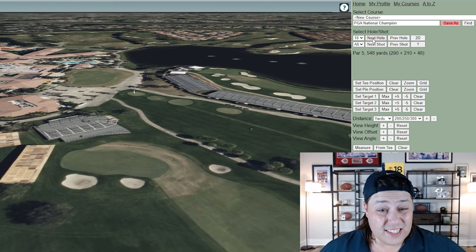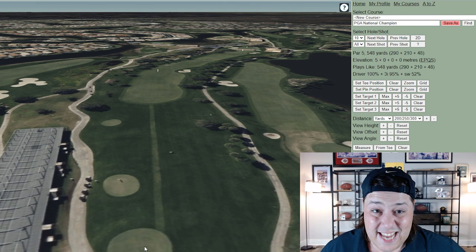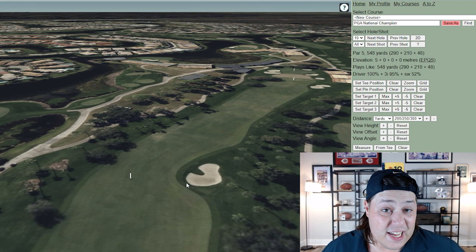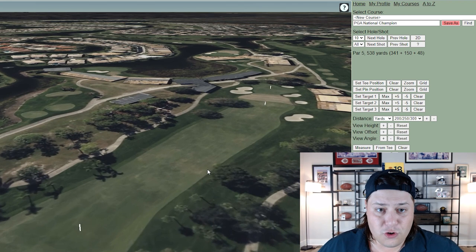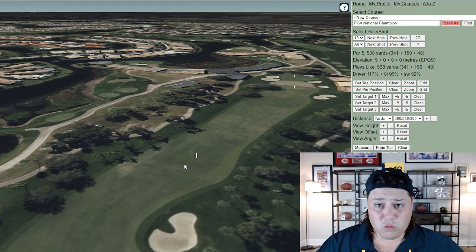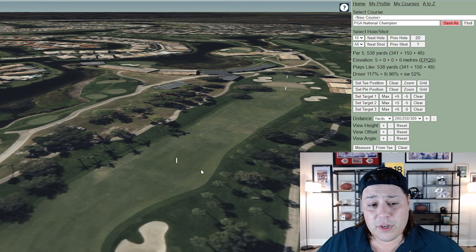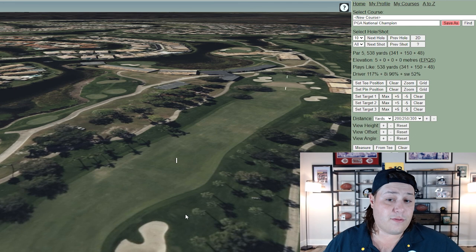Hole 10 is listed as a 548-yard par 5 but plays as a par 4, from a tee box about 40 yards shorter — still a 510-yard hole that is nearly impossible to par. You'll see more bogeys than birdies, sometimes more bogeys than pars. Longer players can smash it over the corner, leaving about 180–190 yards in, but it's still a really tough tee shot. This is where driving distance becomes a huge factor on some of these more difficult par fours.